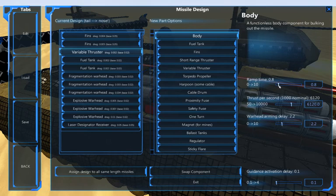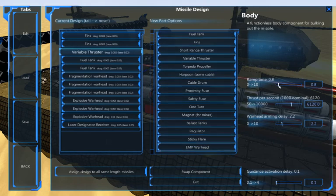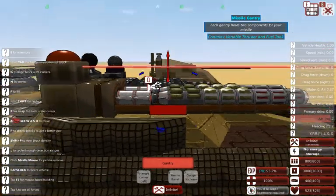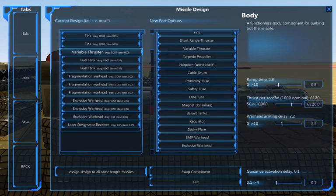Interestingly enough, the ramp time is a bit slower - actually the standard setting when you put in a variable thruster is usually set at 1. This is set at 0.8, so it actually ramps up just a hair faster than the average variable thruster does. Basically, the ramp time determines how fast the thruster will get up to full speed. You can delay it all the way up to 10 seconds. This one is set to 0.8 seconds to get to full speed - a little faster.